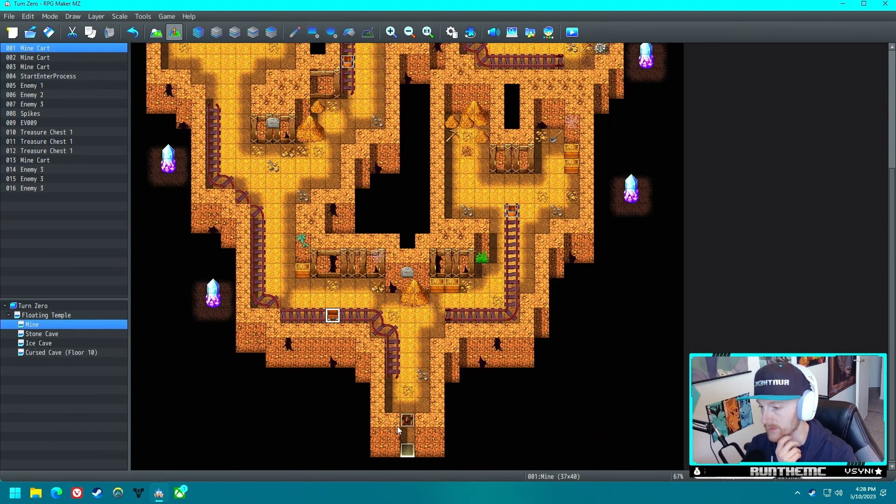This window skin is way too bright - there's our first issue right there. We have troops set up through here but we need to disable them in our enter process. So let's go ahead and add a new Change Encounter event set to disable. We'll put a new comment in there pointing that out, and then let's give it another playtest now that we've fixed that.